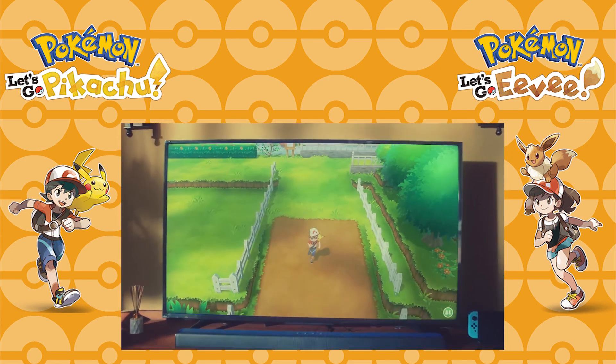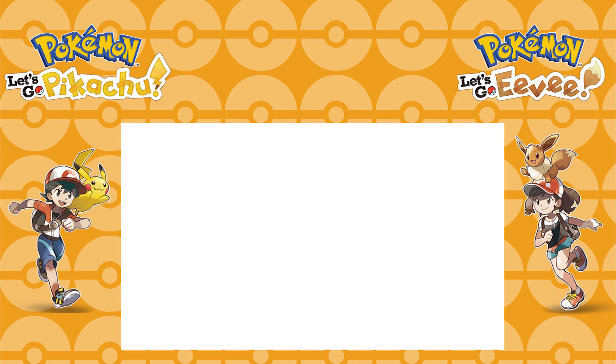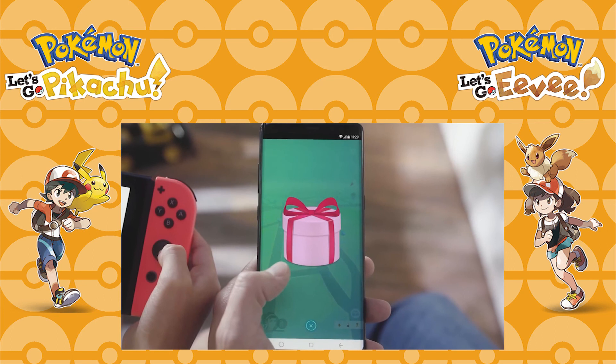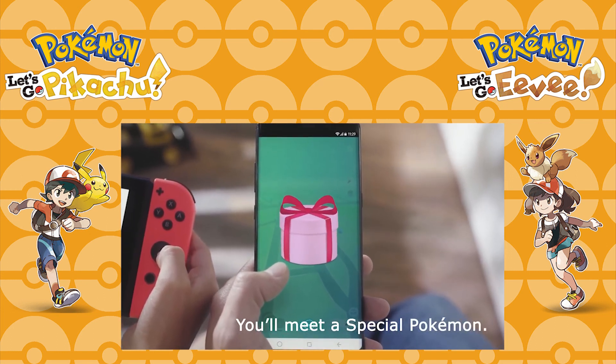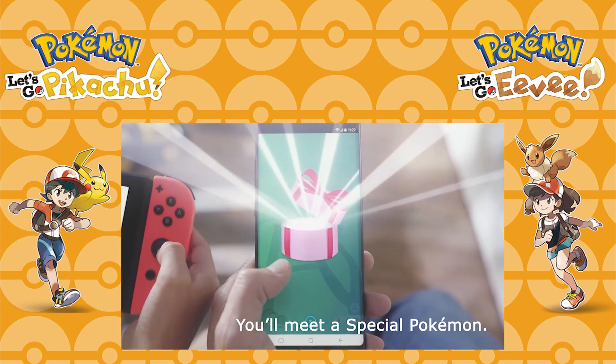We then see the male trainer just south of Cerulean City — you can tell by a cut bush visible nearby — and the female trainer on the same patch of Cycling Road where the male trainer was seen riding Charizard earlier. In this shot we see that items in the overworld will still return as Pokéballs. The final shot of the trailer shows the same gift-sending screen we saw earlier, stating that we will meet a special Pokémon in this way — what that Pokémon is remains a mystery, but it could even be the first Gen 8 Pokémon.